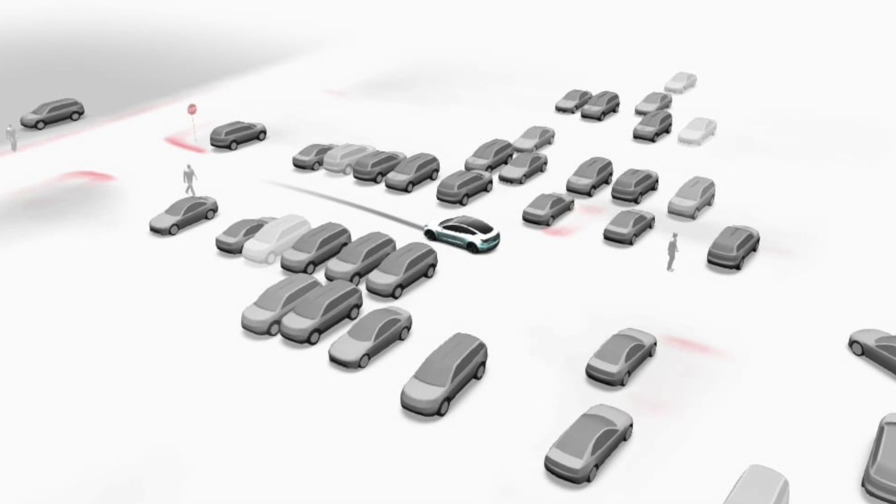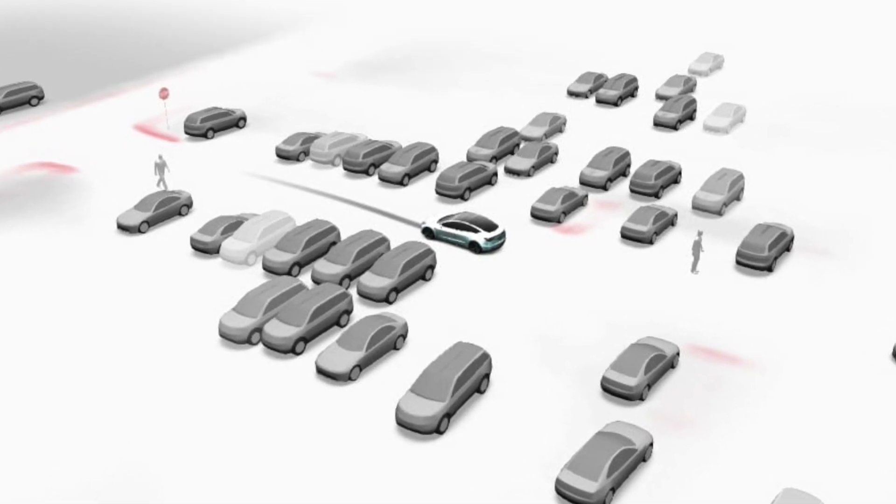The new Smart Auto Wipers will use all eight cameras and the neural net to determine if it is raining or not, so it's not going to be dependent purely on the front-facing camera. I guess with all the FSD beta updates, Tesla hasn't really been prioritizing a lot of these public beta fixes. Things like the auto wiper weren't on the top of the list until recently, when people complained too often — especially those with Hardware 4 and without ultrasonic sensors.